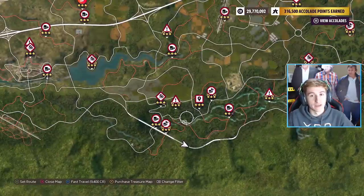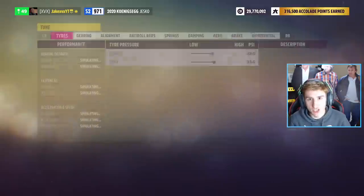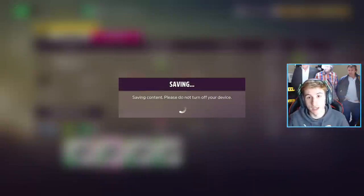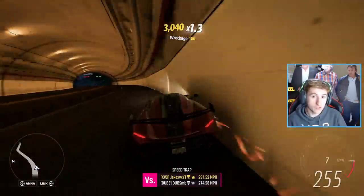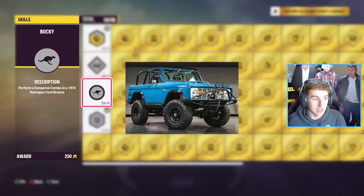Now before we get to the cars found in the game files, there are actually two cars which are confirmed to be within Forza Horizon 5 but aren't released yet. If you go to the accolades of Forza Horizon 5 there are two specific accolades which require you to drive a certain car, and those cars aren't actually in the game yet. The first car is the 1974 Hoonigan Ford Bronco — this is a car you have to drive to complete one of these skills accolades. It literally says it on your screen right here, if you go look for yourself you'll see it. The Hoonigan Ford Bronco may be coming to Forza Horizon 5 at some point because it's literally required for one of the accolades.